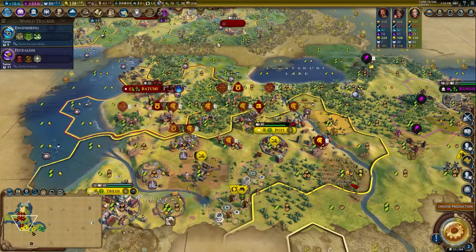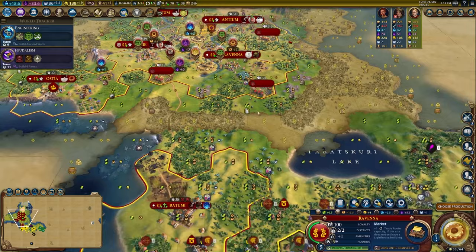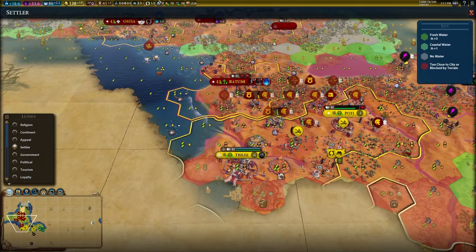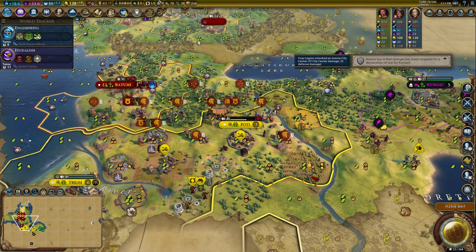We're going for feudalism next, going for markets — I need to get my trade routes online. They're expensive, but I'm going to trade route here and then a library, and I'm bringing this boat here so we can help siege the capital. Step the general forward to make sure this guy gets the combat boost, and he can do a quick attack here.